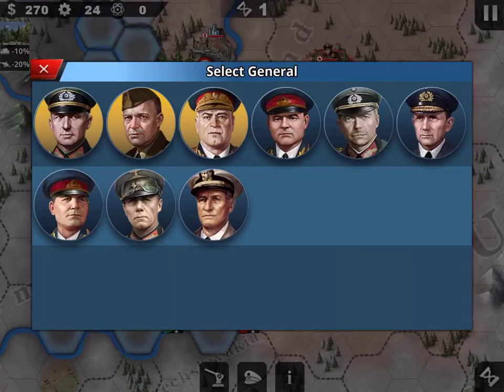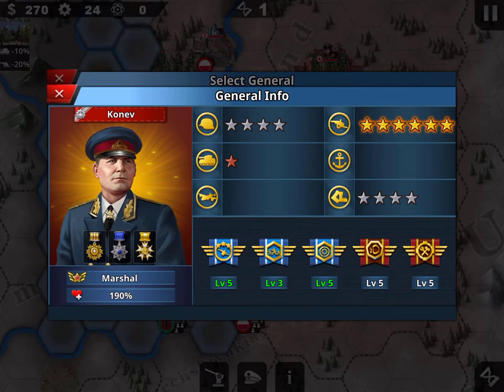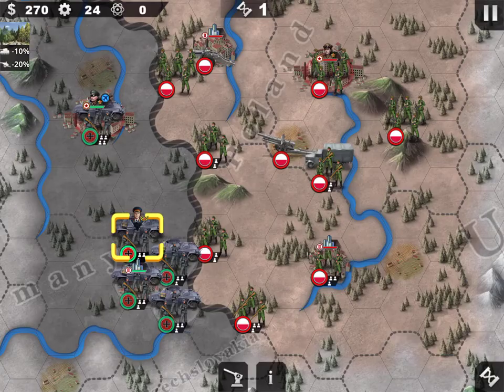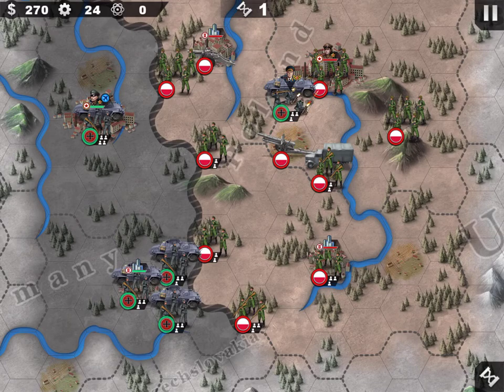If we just need to take the city, you can put two generals. I am an infantry colonel, and Zhukov is actually the best infantry general. Go straight to the target.